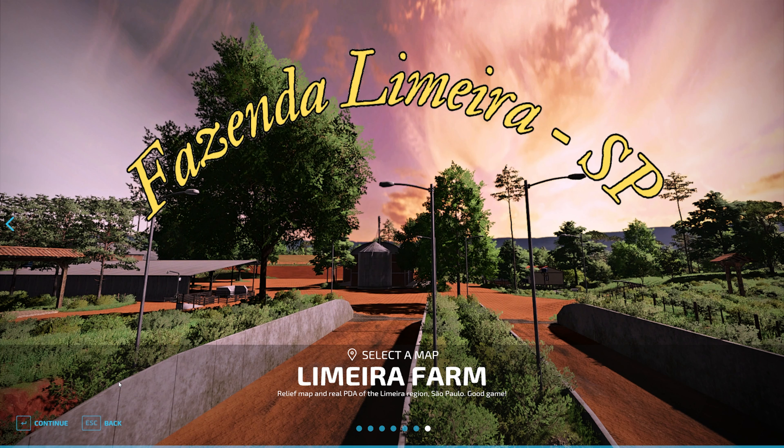The Limeria Farm map can be found on the farmingsimulator.com website or the in-game downloadable content menu. As of the 1.0 release, this map is available for all platforms. Limeria Farm is a Brazilian map with the relief and real PDAs of the region of the municipality of Limeria in the state of São Paulo. This map has medium to small fields, all with missions, and fields with forestry.